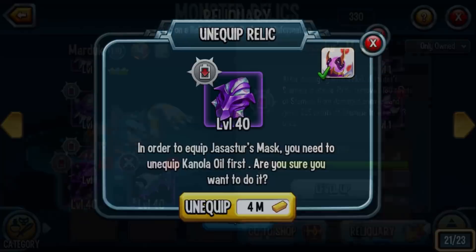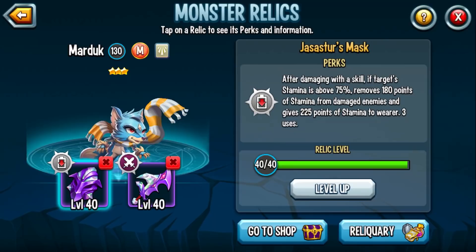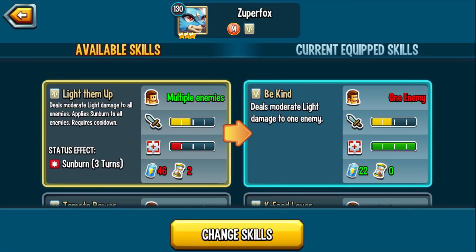I like Jassastar's Mask because it can drain stamina, especially with the Pierce mechanic so you can land that AoE skill. There's also a sword coming out — Krampus' Sword — that can drain stamina if an enemy is frozen. You can partner this up with any monster that can freeze, because with the Pierce mechanic you'll have no problem landing a hit and making sure your Relic activates.